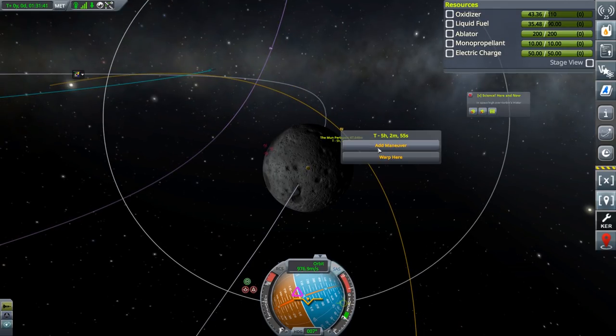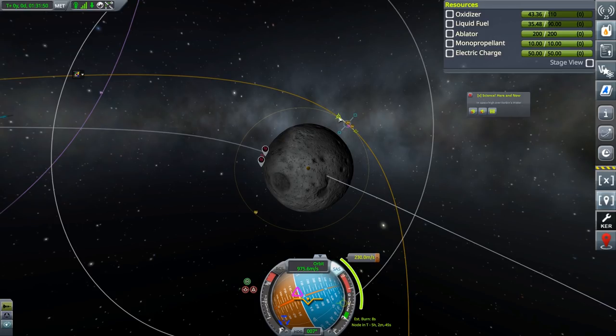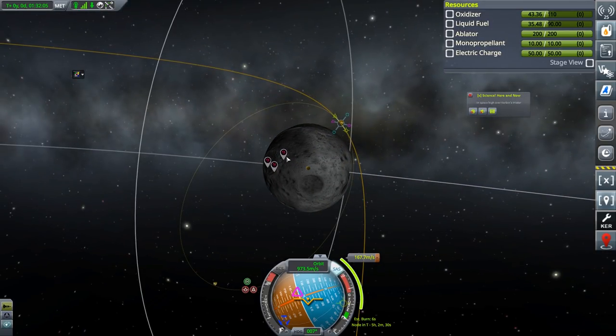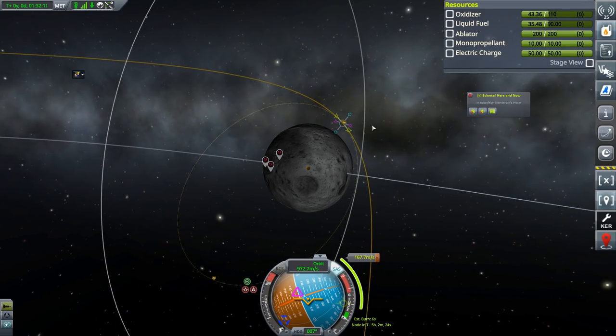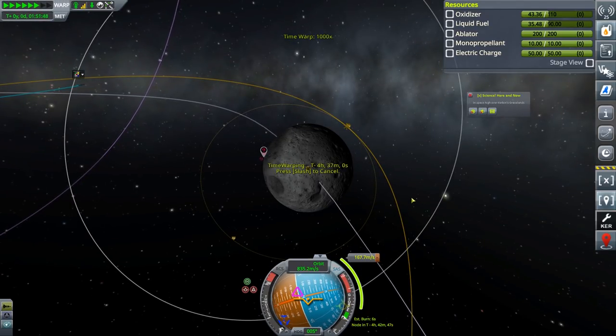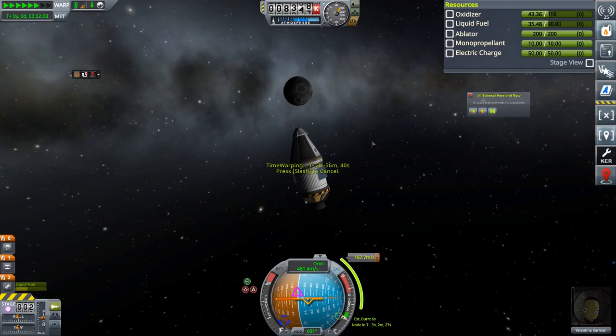So there we can then set up another maneuver here to burn retrograde. It doesn't really matter so much what the other side of this is. Sort of circular would be fine. That's a burn of 8 seconds. We can leave it further out. The problem then will be that it will take quite a long time to go around. But because these are above, hopefully that will be okay. So to do that burn, we're going to then move out to here and warp. Yeah, it's still facing the sun. There's no problem. Up comes the moon.